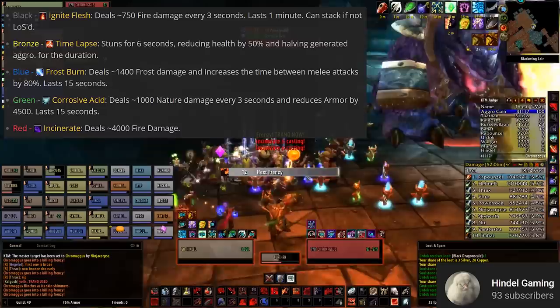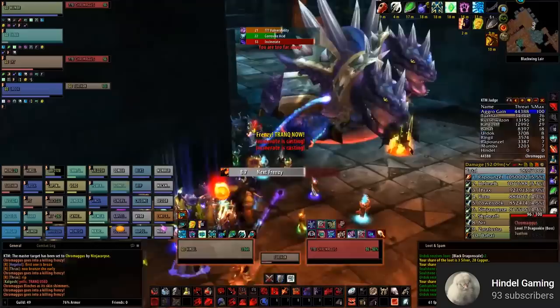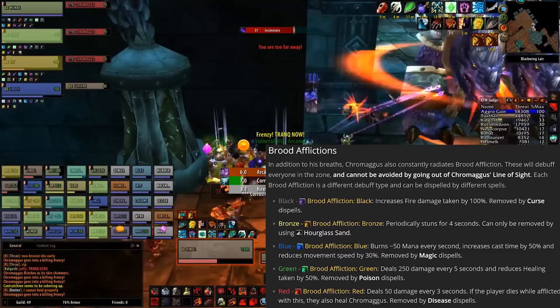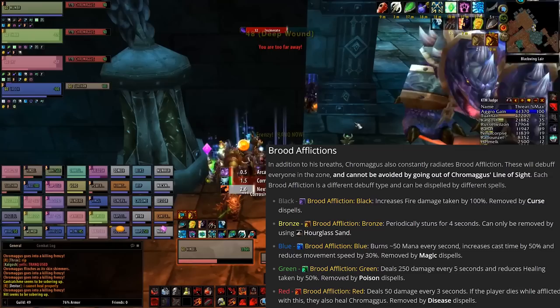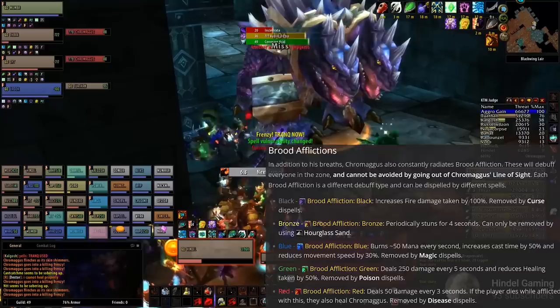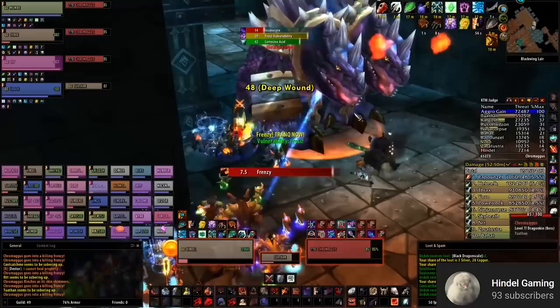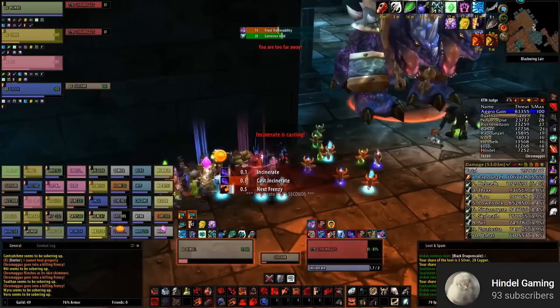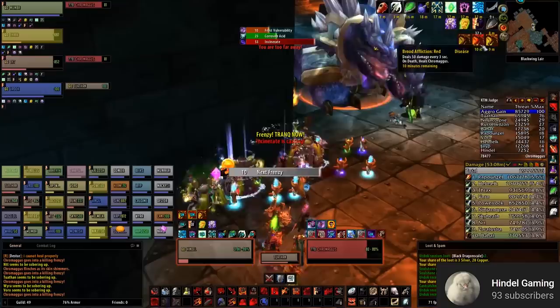Off-tanks should be constantly trying to build threat, but the lost threat from Time-Lapse is actually temporary — the moment the six-second stun is off the main tank, Chromagus will turn back. Now we get into Brood Afflictions, which cannot be avoided by going out of LOS. It helps quite a bit to have about three healers dispelling for this fight. The blue, green, and red afflictions can be dispelled by a Paladin via Cleanse. The blue affliction can also be dispelled by Fel Hunters, so warlocks can take out their Fel Hunters and use Devour Magic on players who need it most. The black affliction is a curse, so mages have to work on that. The bronze affliction is the only one that cannot be removed without Hourglass Sand, which drops from trash packs all over Blackwing Lair. Make sure tanks have a good amount of Hourglass Sand, and everyone else in the raid should have an even distribution. It's highly recommended that every DPS brings Restorative Potions and Powerful Anti-Venoms — these help tremendously with dispelling afflictions and give healers a massive break. Healers should not use these potions as it takes over the cooldown of a mana pot.